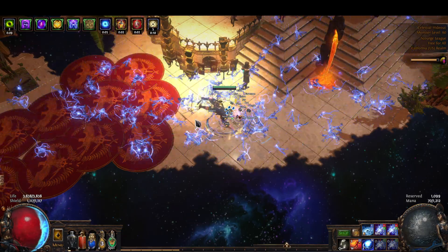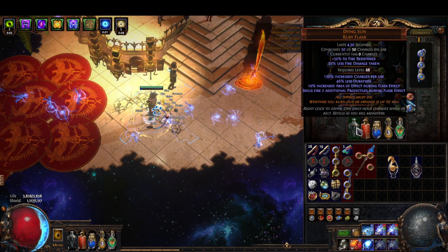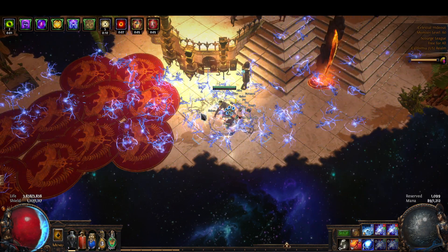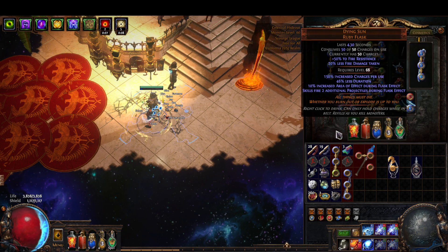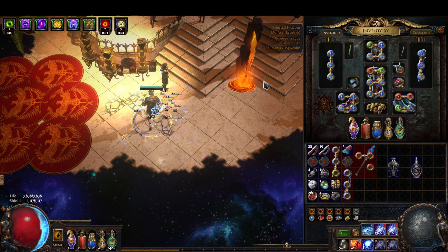It's kind of hard to tell if you've got an additional projectile with this build — it's really sort of personal preference. I'd probably go with the Atziri's Promise.